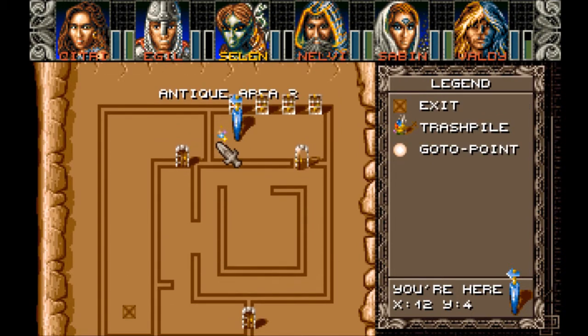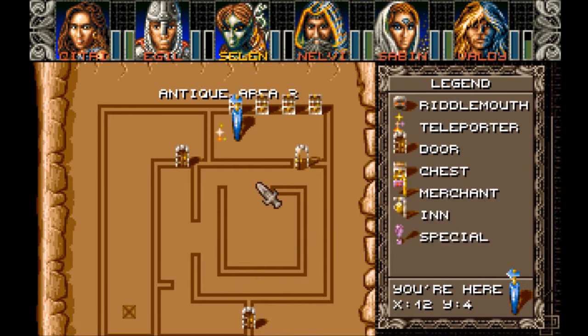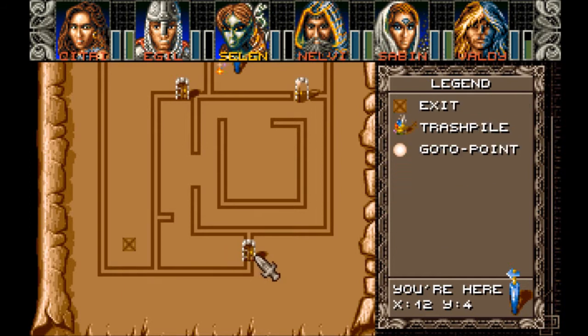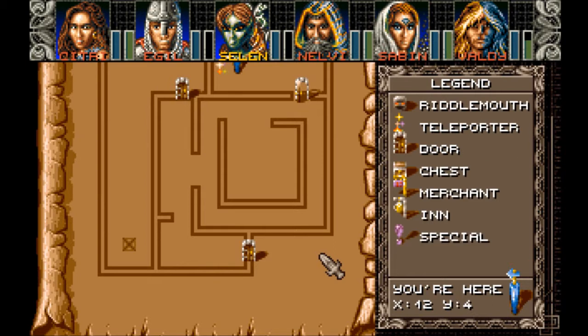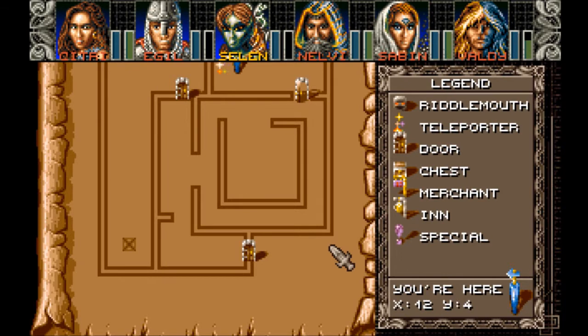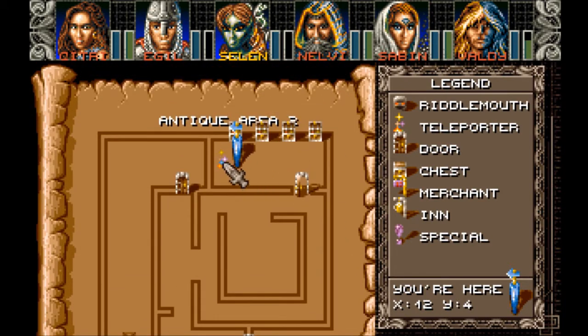We've got a teleport field here we did not check out. I hit those two switches on the left. And found this door open. You go through here, and there's one of those elevators. And it brings you down to Antique Area 3. And there there's a switch you can switch on, and there's a teleporter there. But we did not check this teleporter here.